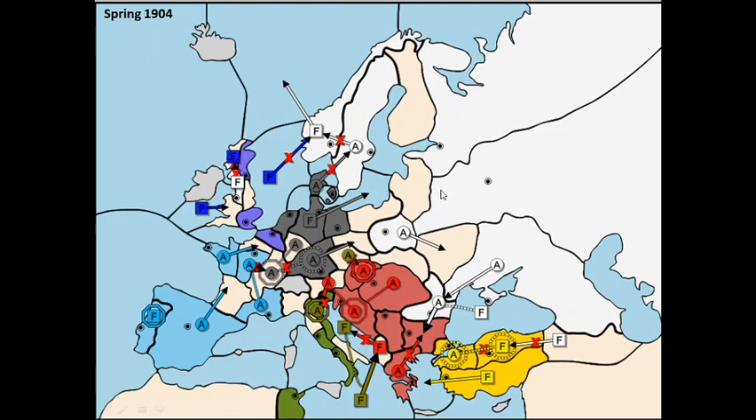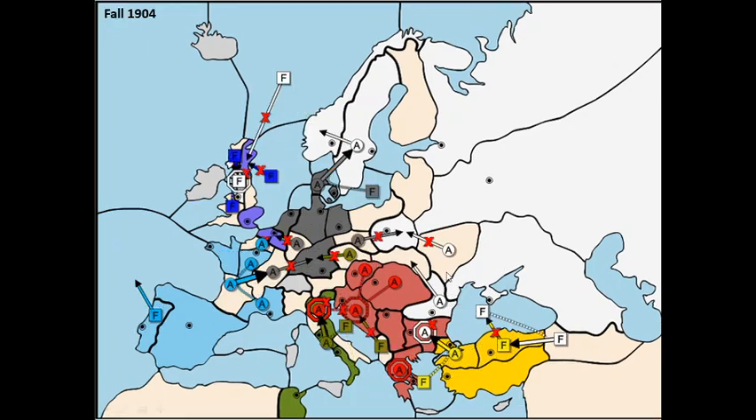But then things go south. Germany sees the danger I'm posing and decides to go all out to the east — moving an army into Sweden (which fails, thank god), also moving into the Baltic Sea and into Silesia. At the same time I'm making progress in the Balkans by attacking Bulgaria. Germany managed to take Sweden in the fall, England takes Liverpool back from me, and I'm not taking Edinburgh as I had hoped.